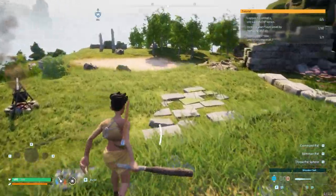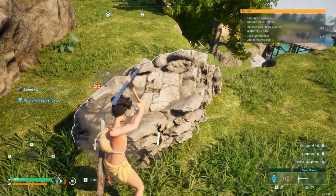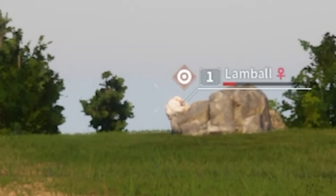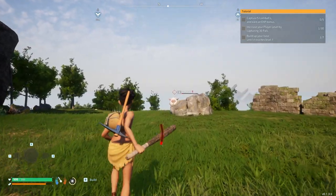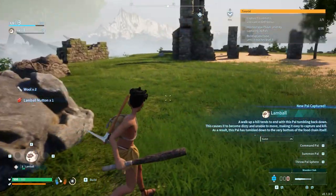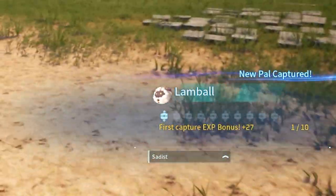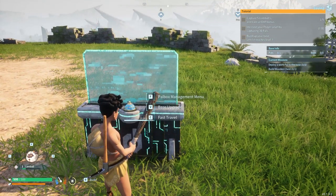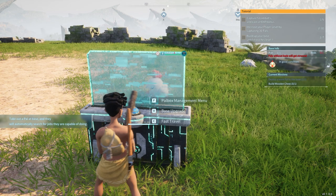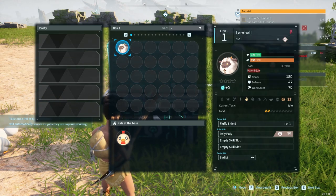I need some fragments. There ought to be a better way to get fragments than just beating this big rock. Let's find one of these lamb balls — there's one! Bam, 100% capture rate, let me get that. Caught it — 'walks up a hill, tends to end with this pal tumbling down.' My current mission is to deploy a work pal to the base. I'll put Chickpea at the base — take out a pal at base and they'll automatically search for jobs they're capable of doing. I'll let Lamb Ball heal up.